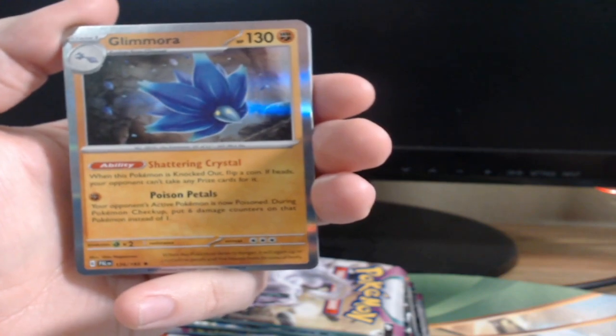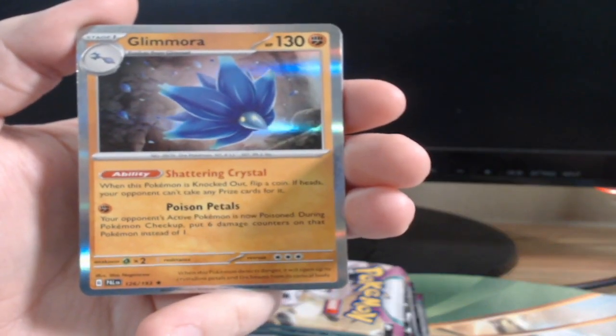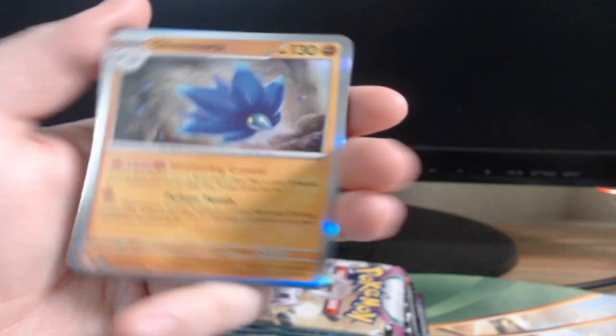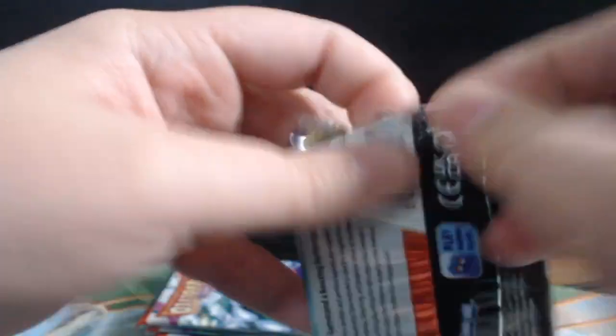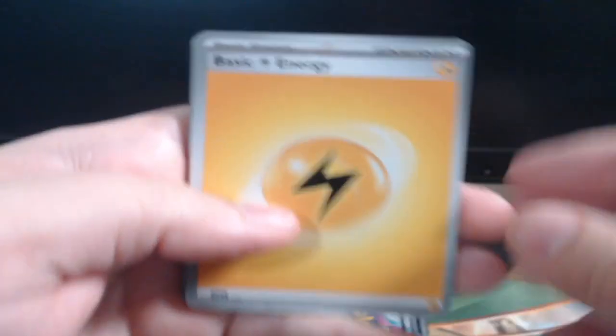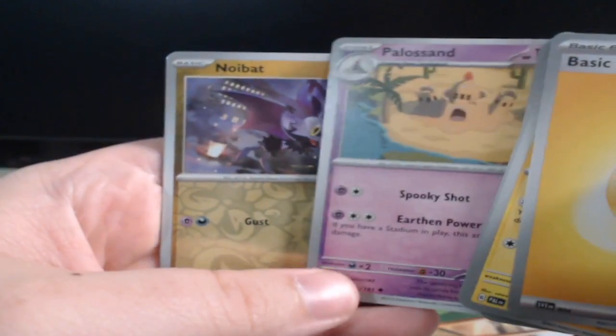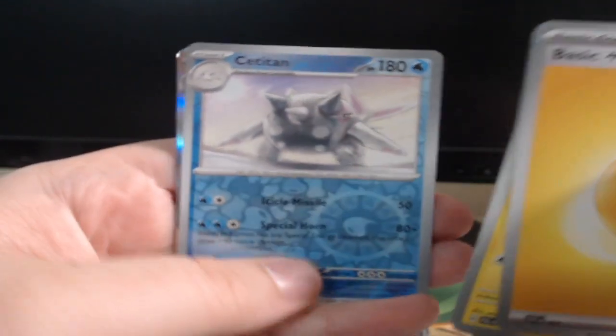There we go, can we get more focus there guys? Alright, let's find some really good cards. Grass, basic electric energy, Wattrel, Clodsire, Clodsire — Brambleghast, Capsakid, Dendra right? Palossand, Noibat, Senta, Scizorr, Jumpluff — okay, we gotta be getting there soon man.